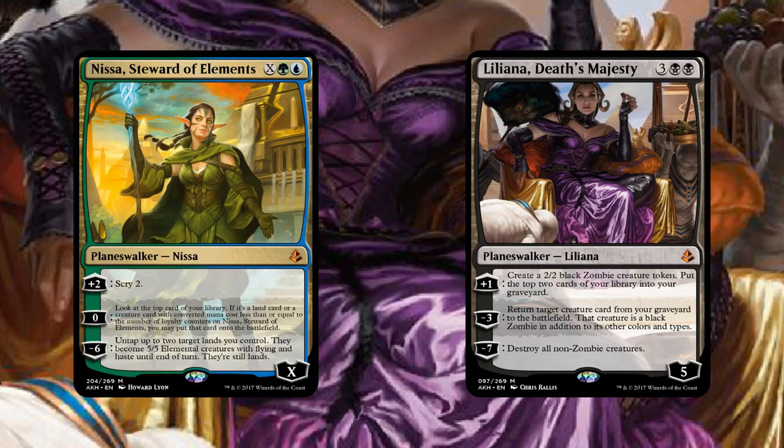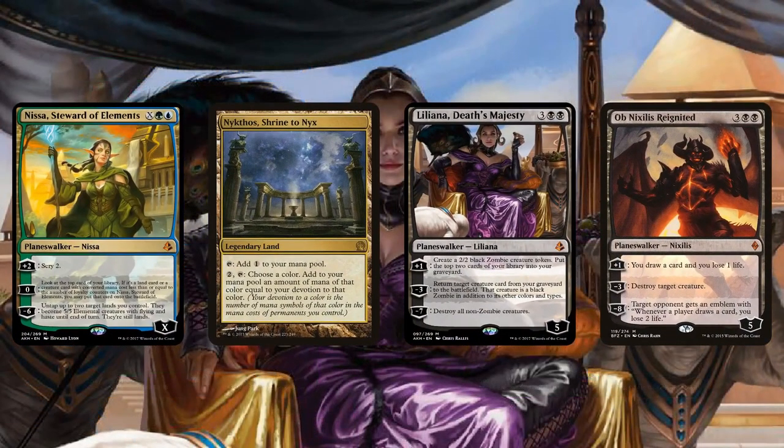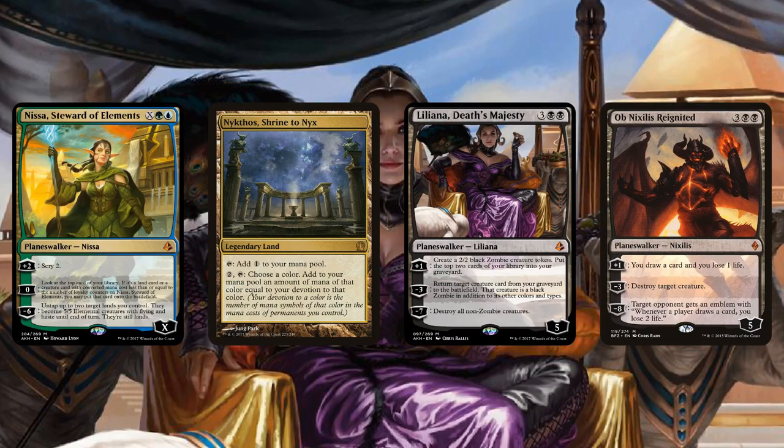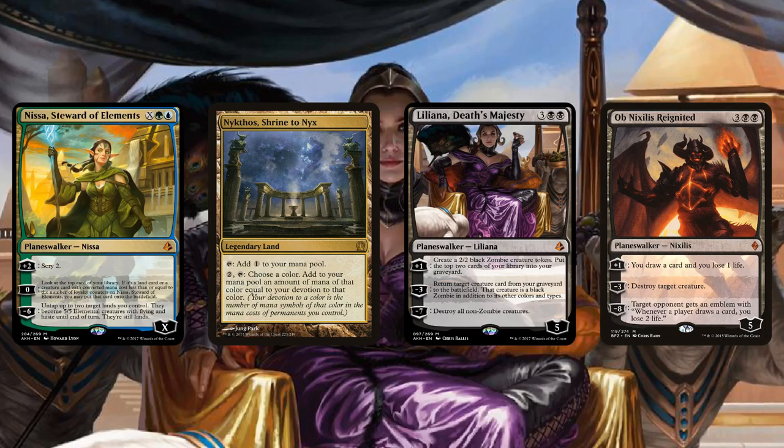These cards are obviously good for Standard, but do they have Modern potential as well? I don't think so — I think we put them up here just so we could cover the Planeswalkers. Liliana's probably a bit too slow. Nissa would be something you could see in Modern — we have Tron lands, we have ways to power out Nissa — but even then, her abilities are quite underwhelming, and the amount of effort to draw cards or cheat something into play seems a bit much. You could be doing more powerful things in Modern.